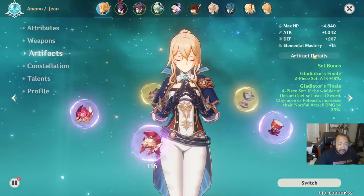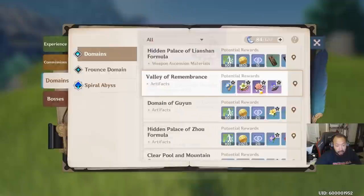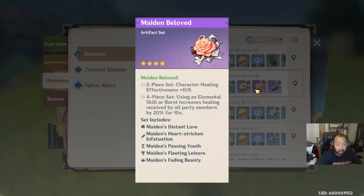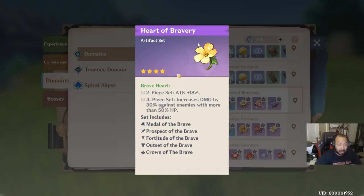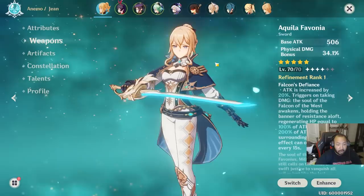You can also run a triple attack percent build or a wind bonus damage set if you're over level 40, filling substats with the recommended stats. For those under level 40, I recommend Berserker or Gladiator. For bonus Anemo damage run Viridescent Venerer; for bonus healing run Maiden Beloved for a support healer. You can also run two attack percent pieces and a healing bonus main piece for a support build.